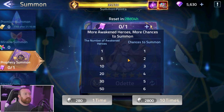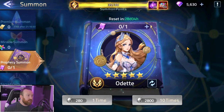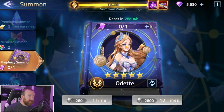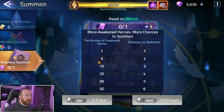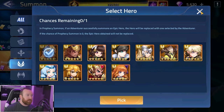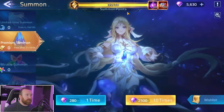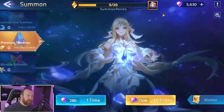Later on you will have prophecy summons, which let you select a specific hero to summon. There's a guaranteed pity timer every 30 summons where you're guaranteed an elite hero copy — with prophecy summons, that's guaranteed to be the copy you picked. The more waking heroes you have, the higher the chances of summoning your chosen hero. You can only pick from the normal five factions, not order or chaos, so make sure you're picking the correct one.